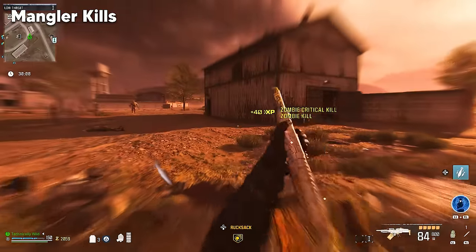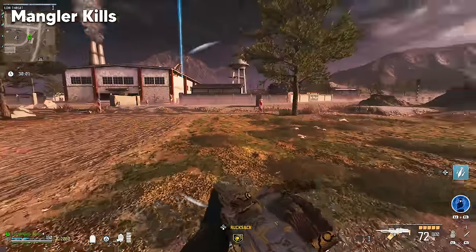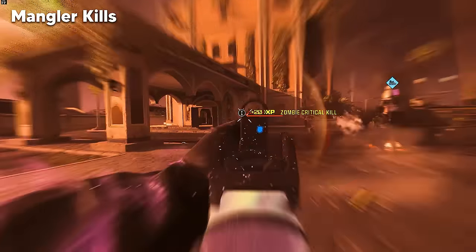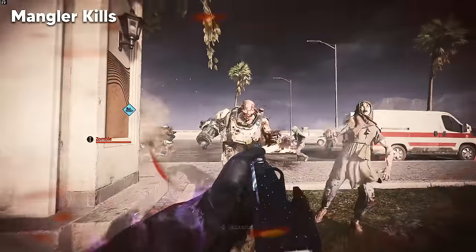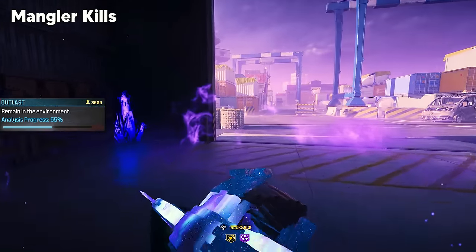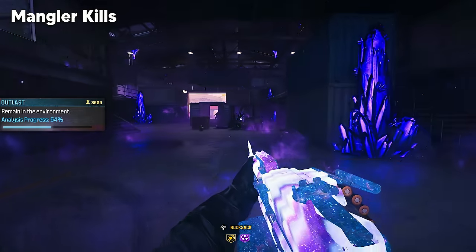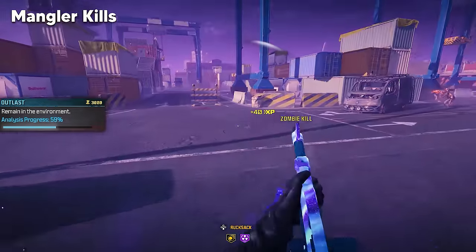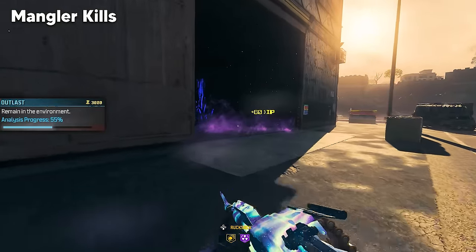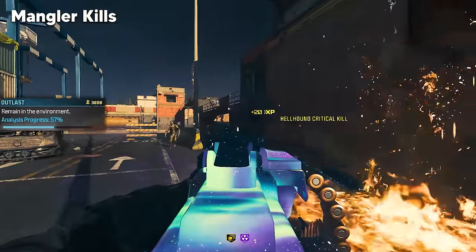For Mangler kills, they spawn at exfils right now — every time you call in a helicopter, a few commonly spawn. You're in the easy difficulty zone so they have pretty low health. In tier 1 you can also run Escort contracts, which guarantee Manglers spawn in. There's also a useful exploit: in tier 2 medium zones doing an Outlast contract, once you reach 55% on your progress meter, every time without fail you'll spawn a boss zombie. You can get to 56%, leave so it drops to 54%, step back in to hit 55%-56%, and repeat — spawning in as many elite zombies as you want.